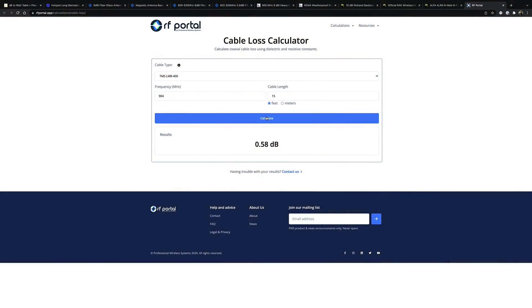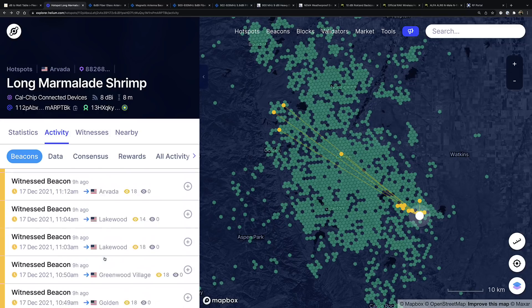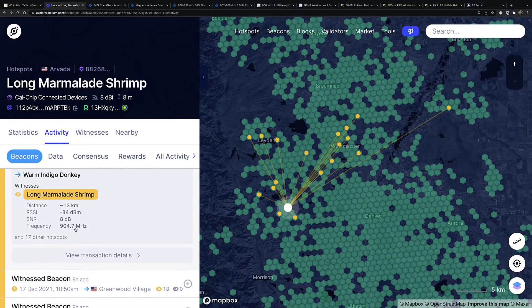When entering your gain in the Helium app, I would enter 9 in this case. Even though we have a 10 dBi antenna, the 1 dBm of loss brings it down to 9 dBi. Also, you'll notice I'm using a frequency of 904, not 915 or 930. That's because when I look on Explorer.Helium.com at my beacons and witnesses, the frequency in the United States is around 904.3. Scrolling through, it's around 904 to 905, so I like to use that as my reference point.